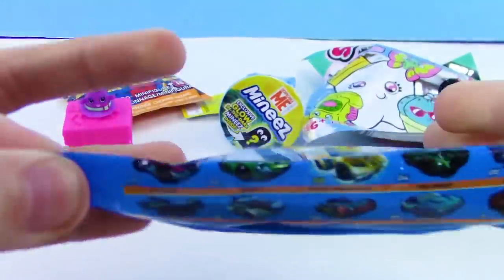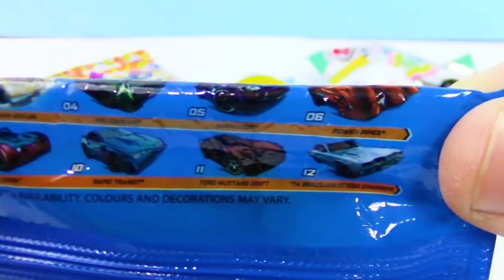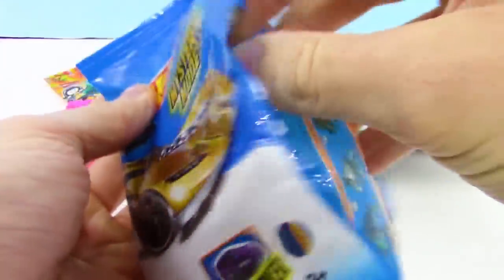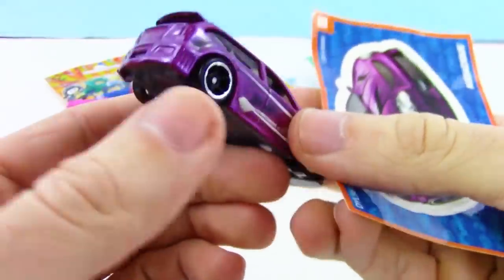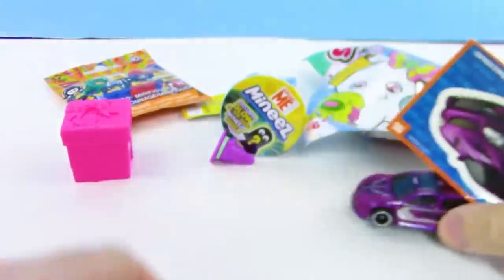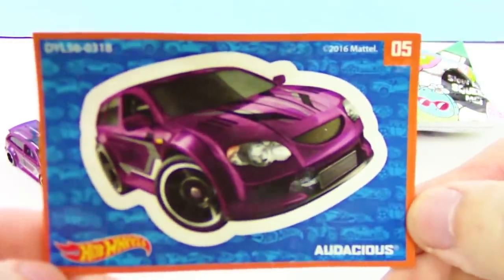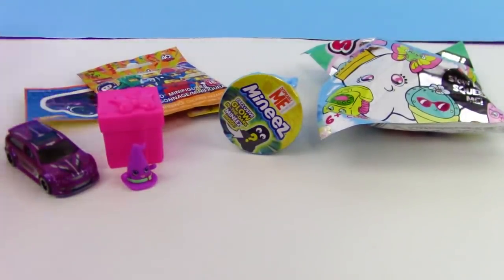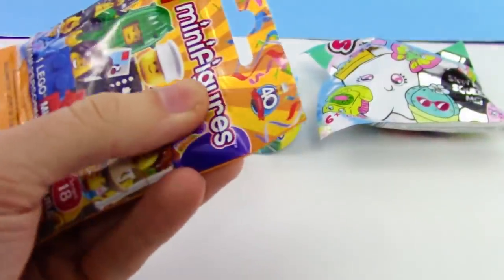Let's check out the Hot Wheels mystery models — comes with the car and sticker, found at Walmart. There are 12 to collect. The top row of cars is a bit cut off on the package. Let's just cut and tear it open — I can't wait to see which car we get! It's nice — kind of looks like a Volkswagen Golf GTI or a minivan with some sweet rims. Rolls pretty well!